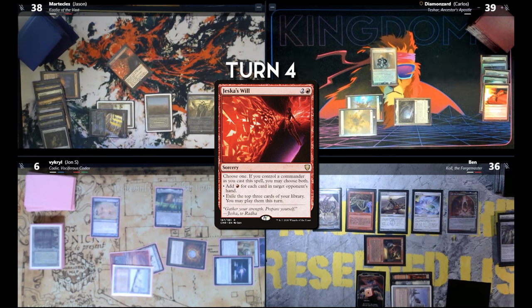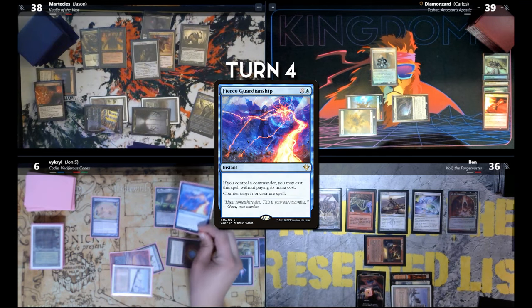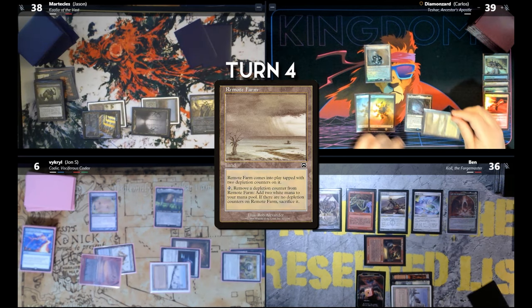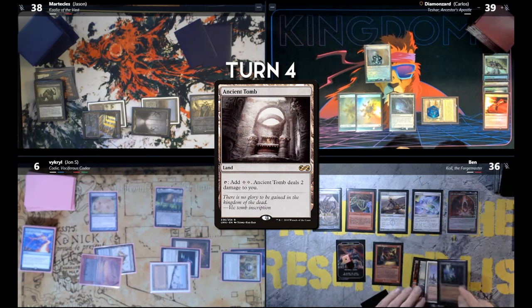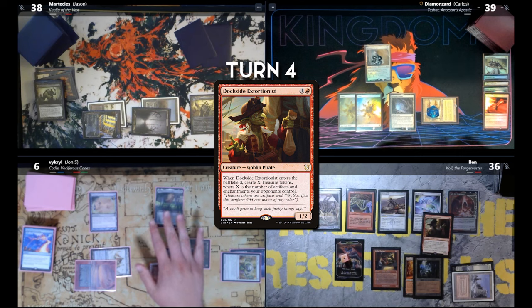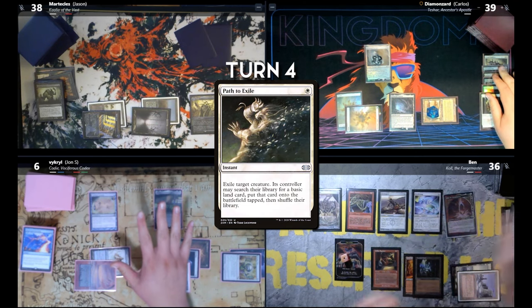I'm going to exile the top three cards in my library and play them — Vanishing Verse, Swamp, and Burnt Offering. I'm going to cast Animate Dead — I'll counter it. Past turn. Draw a card — just play this remote farm tapped, comes in with two counters on it. Past turn. Play land for turn — Dockside Extortionist, ability on the stack. I'm going to Path to Exile him. Still gain a Treasure. I can't loop it — it's the only thing I can do.